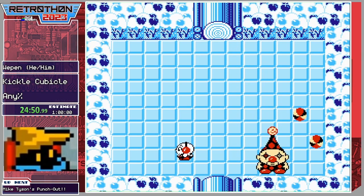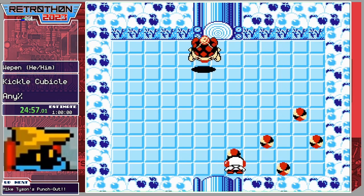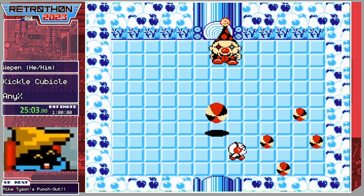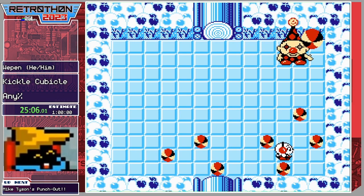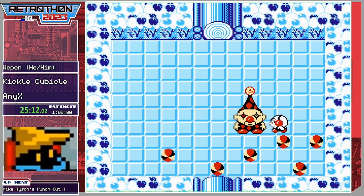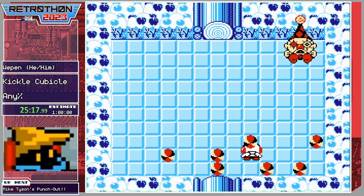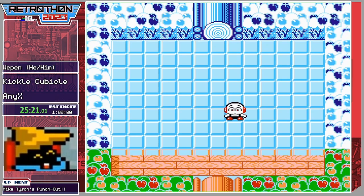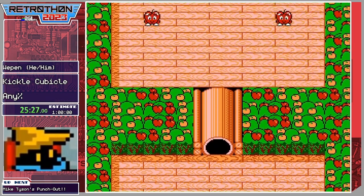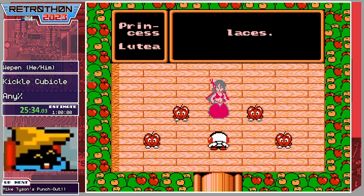He's going to break that unfortunately. You want to jump at me, bro? There we go! The controller isn't cooperating — this is not the time. The bosses take progressively more hits: three hits, four hits, five hits. But there we go — that's World 2! That was not the best World 2 but it was fine, and we have Princess Lutea. Thank you very much!